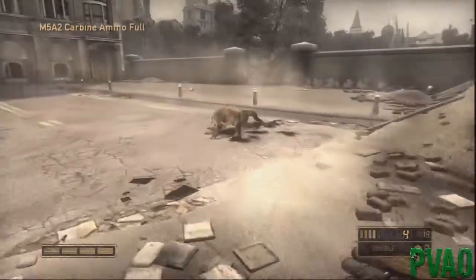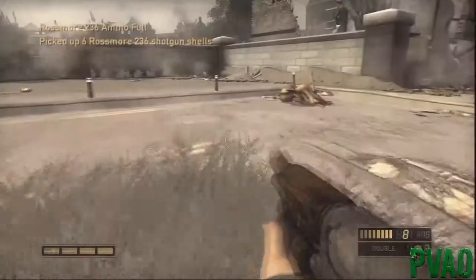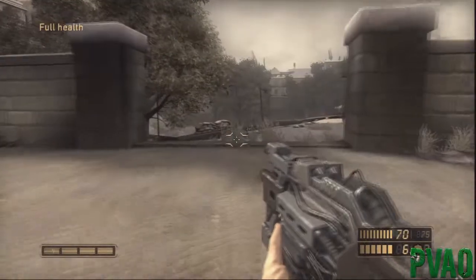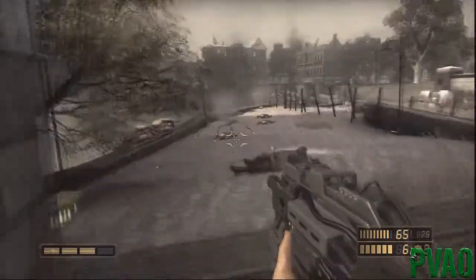Pick up the Rossmore ammo. Oh shit - get the last piece of health. Now we're coming to a minefield, and when you play this game and you're coming up to it, you'll notice it's a pain in the ass.